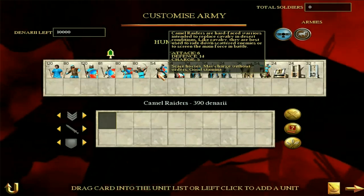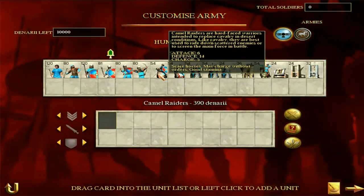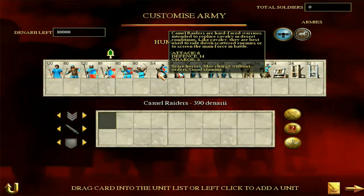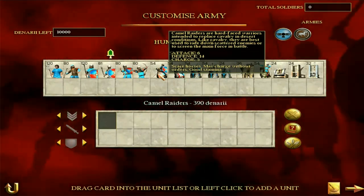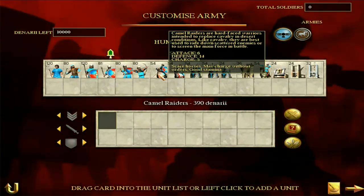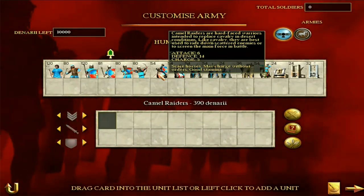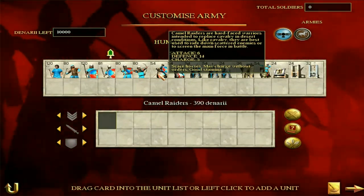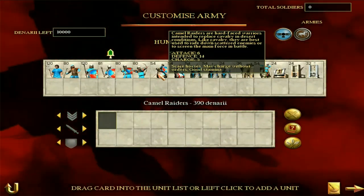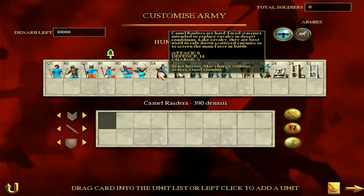Now we're going to get on to Camel Raiders. I've never been a big fan of camels - I find them relatively unmanoeuvrable, a little bit wild, and not the fastest things. But what they are good at is scaring horses. If you're going against a faction with a ton of horses, particularly one of the horde factions, then Camel Raiders can actually do a good job making those horses break earlier. Attack of six, defense of 14, charge bonus of five. I like these guys the most for the scaring horses trait.